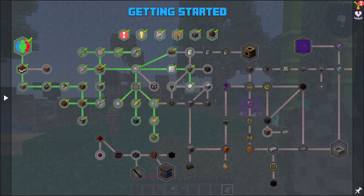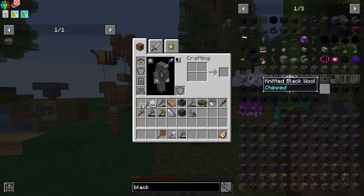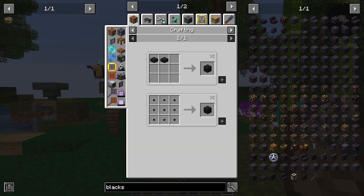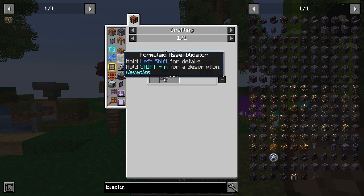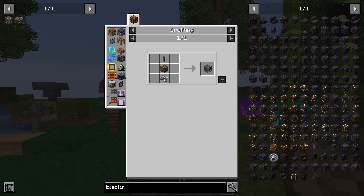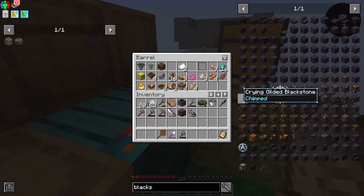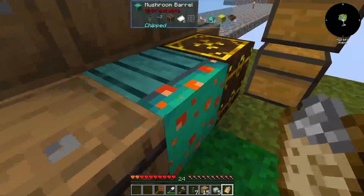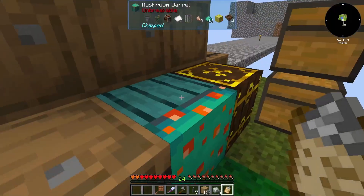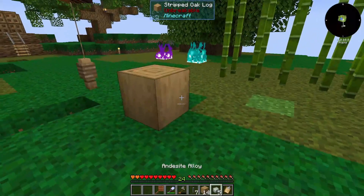First things first is blackstone. To get blackstone we're going to use bulk haunting, so we need to make an encased fan. We'll need a propeller and we've still got andesite alloy, so that's good. We need our shafts and we're also going to need this guy right here, so let's get that down.